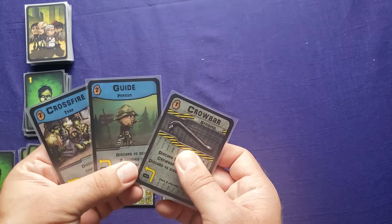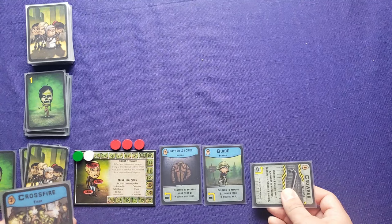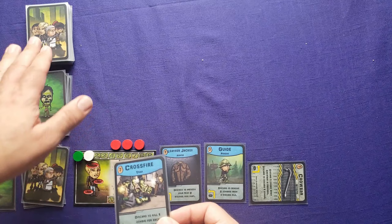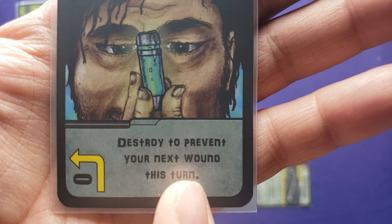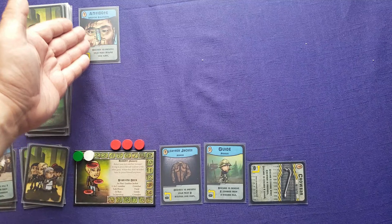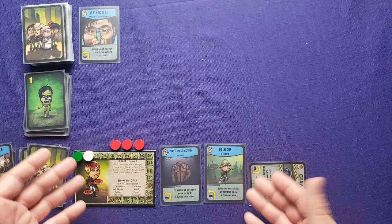I want the guide out in play — it comes in unprepared, but I can prepare it right away since it costs nothing. I also have the crowbar, which I'll keep unprepared as defense. I have a trap I could play, but I want to scout instead. I discard a card to scout, and I get an antidote — destroy to prevent your next wound this turn. It costs nothing to prepare, a pretty nice card. I'll probably retrieve it next turn.